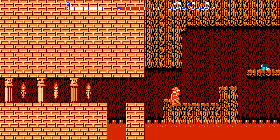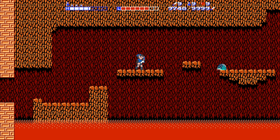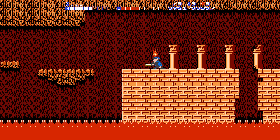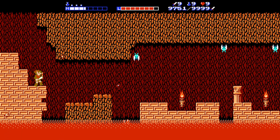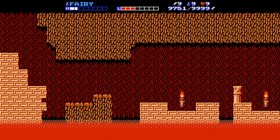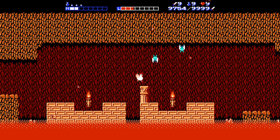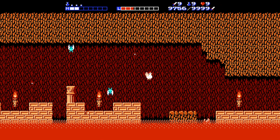One thing I cannot stand in this game is when there's an enemy right on the edge of a ledge you have to get to — it's so annoying. I really don't want to go back to the beginning of Death Valley, or even just back to my last save in general. This is my last life, so I need to make it count.